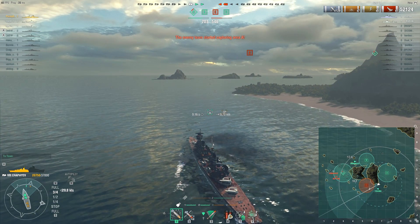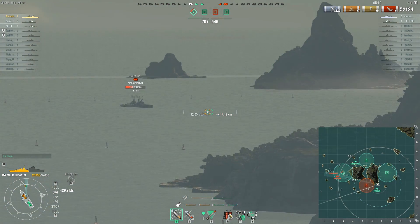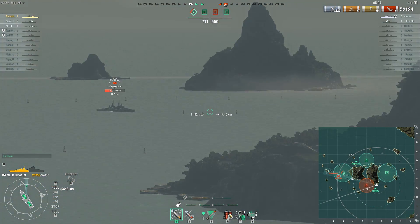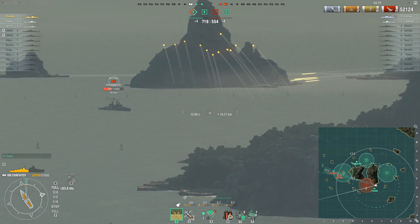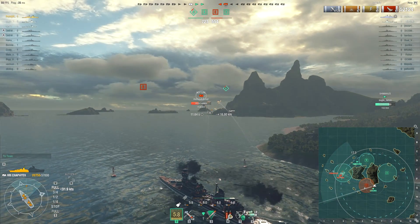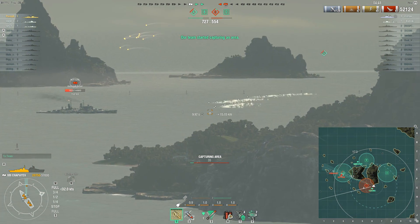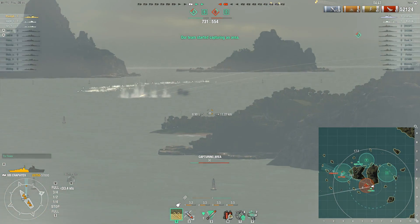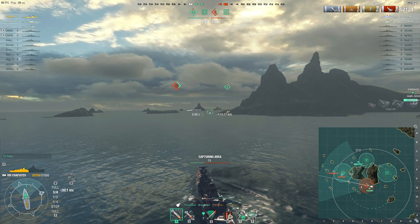I'm not sure why I chose to come down this side — perhaps I had the thought that the Neptune might have turned back across, but he wouldn't have had time to do that. It would have been quicker for me to go down the middle passage towards C, or maybe head over the north side of the island towards the Shima to back him up. I guess I didn't want to leave that Yugumo alone in case he ran into the Neptune, but the Shima actually has worse concealment than the Yugumo. At this stage of the game it doesn't really matter though — it's nothing like the derp at the start where I pulled out sideways and was in danger of getting citadeled.